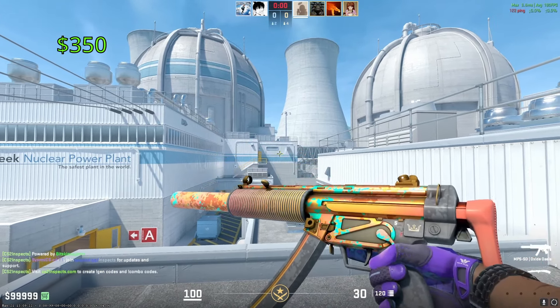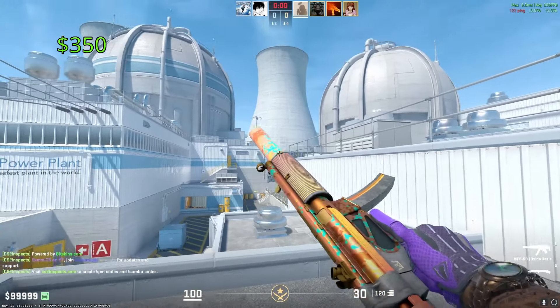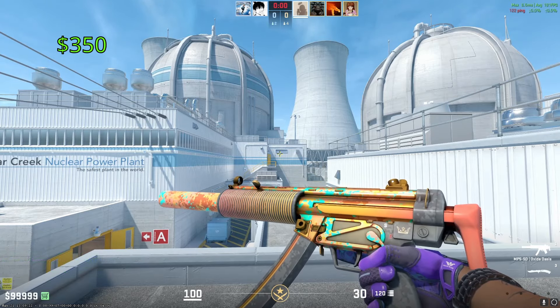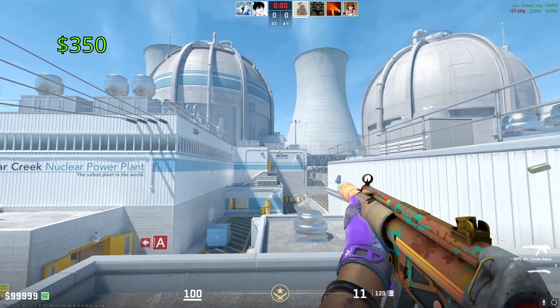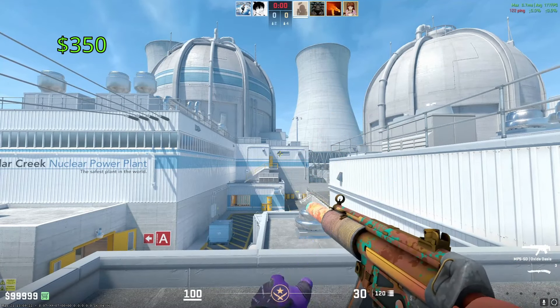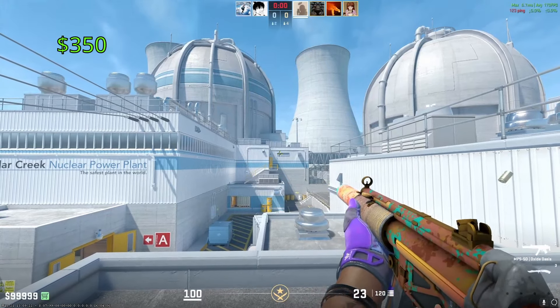Our most expensive MP5 is going to be the Oxide Oasis. One of these in Factory New is going to cost you around $350. This comes from the 2021 Mirage Collection and trades up to the beloved AWP Desert Hydra. That whole collection has a beautiful orange theme to it, and I'm kind of ashamed that the Oxide Oasis got wasted on the MP5 — I wish it got put on something a little bit better looking.